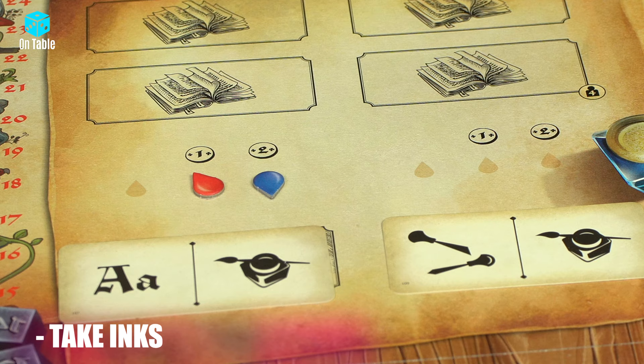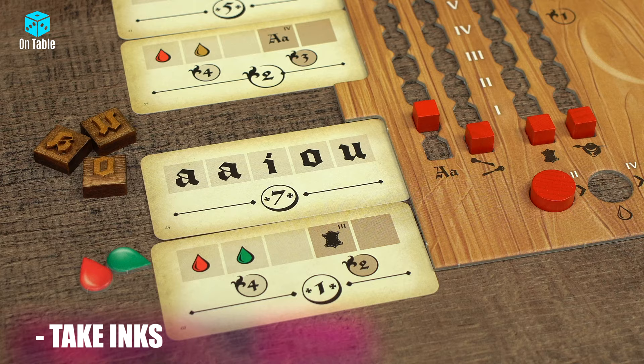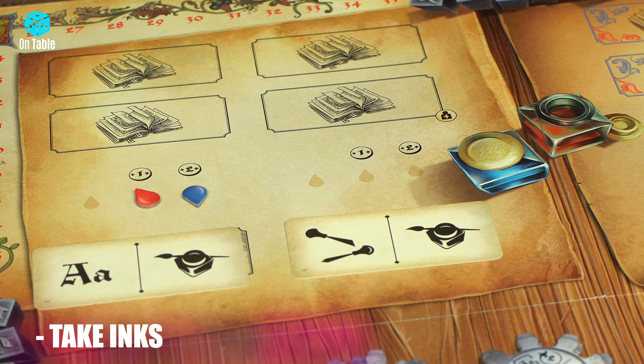The ink token picked from the board should be collected by the printing house board. It's best to choose the color required to fulfill orders. After all players in a given round have finished collecting ink, tokens that remained on the board should be cleaned up by throwing them into a bag.